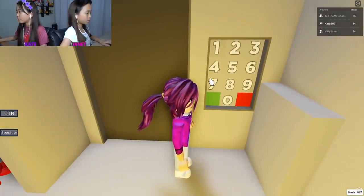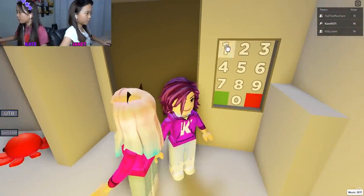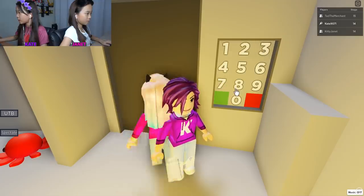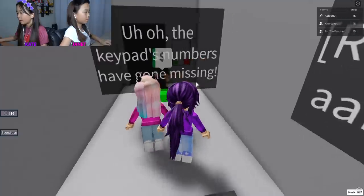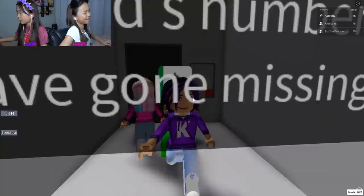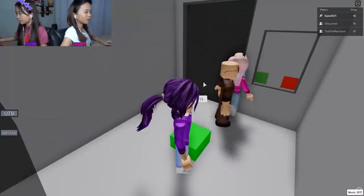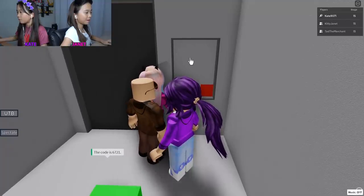One seven three eight! I didn't see it. Wait what - one seven three... okay that's right. Oh, the keypad's numbers have gone missing. Just look around - six seven two one. One two three four five six, six six seven.